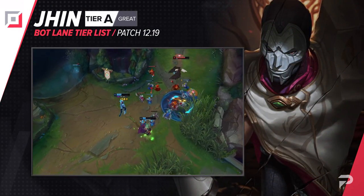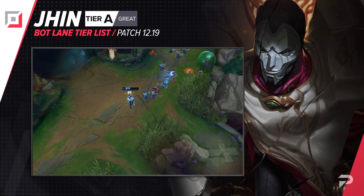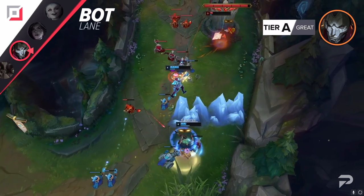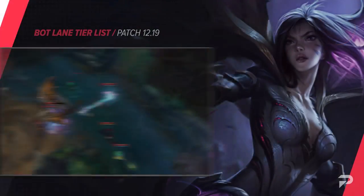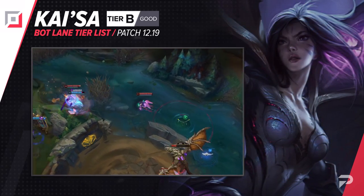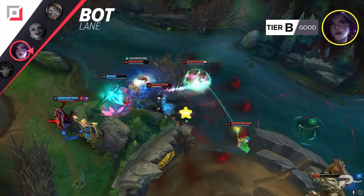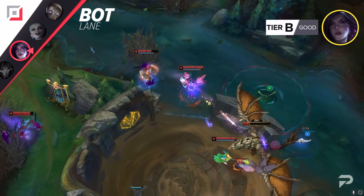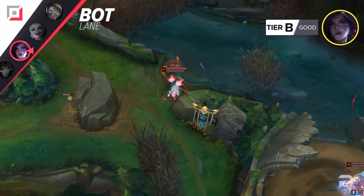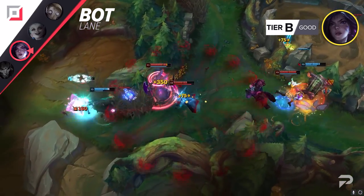Jinx gets moved to the S tier this patch. Both in the bot lane and when considering other lanes, the current meta just isn't super favorable for her right now. She can always have a decent impact on the game, but just not the level of hard carrying that you need to make the S tier cut for our standards. Kai'Sa moves down to the B tier. Even when building her optimally, she's just pretty mediocre for a bot lane carry right now. When you look at most ADCs, the measure of how good a champion is comes down to how much DPS they can put out. There are a couple exceptions like Ashe since she has a lot of utility, but for the most part that's just how it is. With Kai'Sa, she's supposed to be a hyper carry, but higher tiered options just scale much better in that regard.